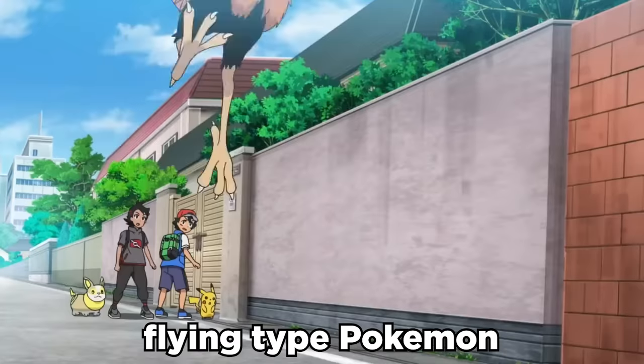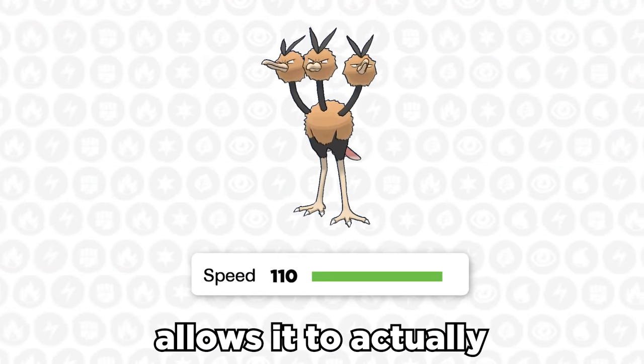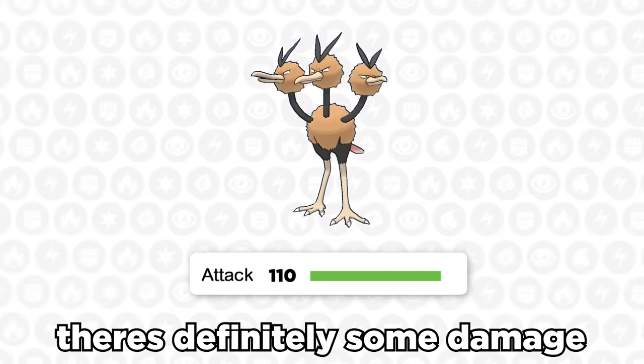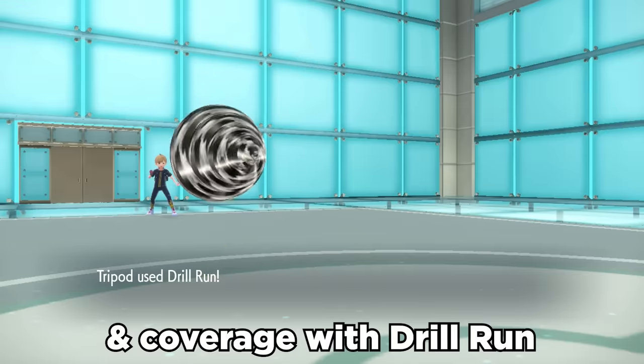Dodrio has always been the strongest flying type Pokemon for as long as it has existed — but not really, because it's actually pretty bad. But it's kind of cool and here's what you can do with it. Its base 110 speed allows it to be pretty quick, and paired with its base 110 attack there's definitely some damage to be had. It gets access to Swords Dance and solid moves in Brave Bird, Knock Off, and coverage with Drill Run.